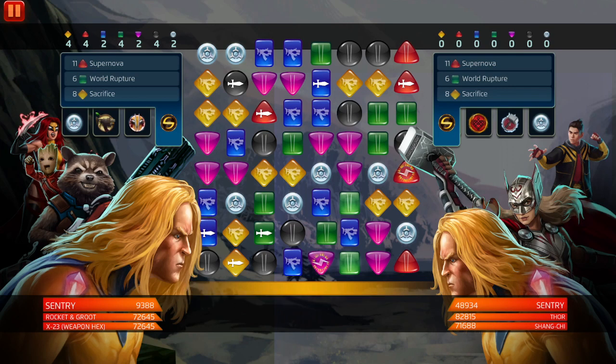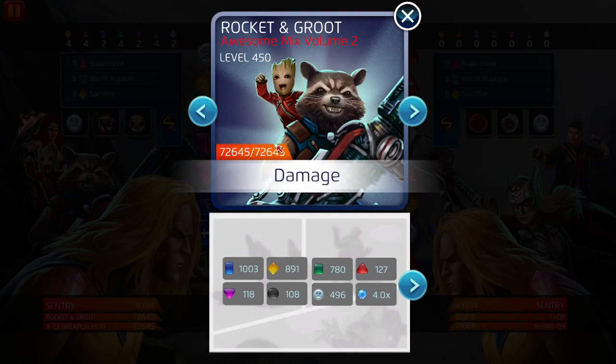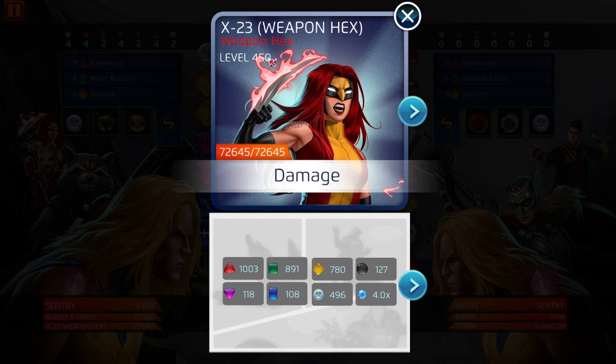What's up guys, we're back again for another Marvel Puzzle Quest video. I have this weird cough, been having it for two or three days, so I apologize for that. We're using a Loner Sentry — not the ascended one I used a month or two ago — in a group only for his strike tiles. X-23 Weapon Hex: 450, 72, 645 health; strongest colors red, then green, then yellow. We're going to be showcasing her.